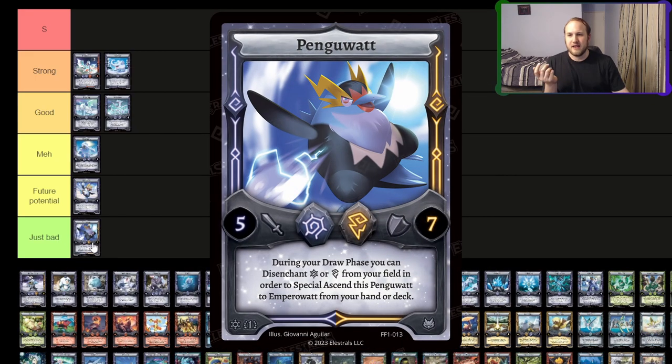I think the Tangawat is just bad. It's a defensive bridge. The bridge is antithetical to what it's trying to do in terms of nexusing a lot. You can't really ascend into it well. It has to stick on board to do something. I just don't think it's great.